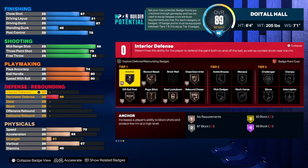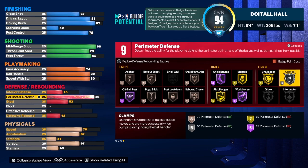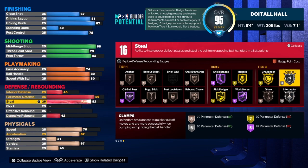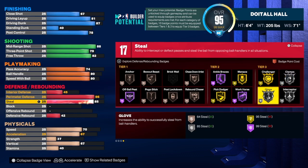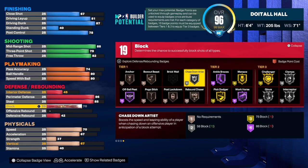Dwyane Wade was a really good defender — a great shot blocker for a 6-foot-4 guard. For the interior defense we're going to get that to a 45. For the perimeter defense we're going to get that to an 86, which gives us Silver Clamps — very important on the perimeter. For the steal we're going to get that up to an 85, getting Intercept on silver and Glove on silver. For the block we're going to get that up to a 70, giving us Chasedown Artist on silver.